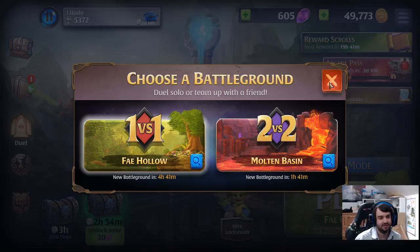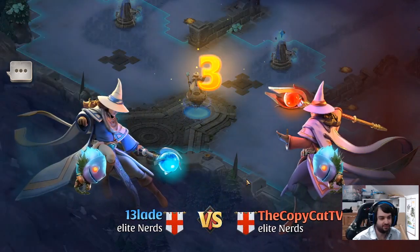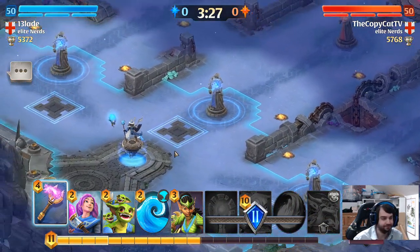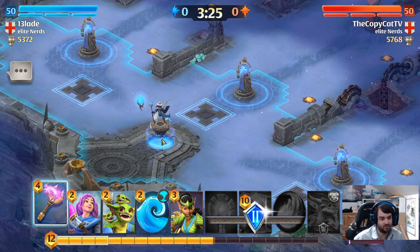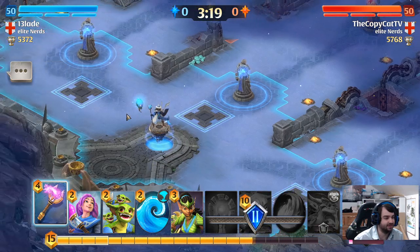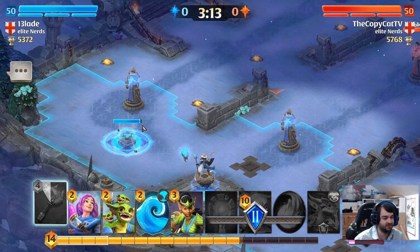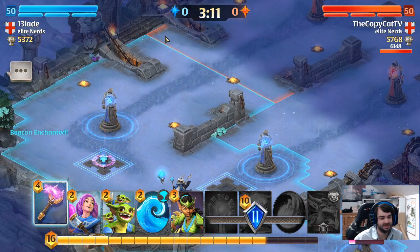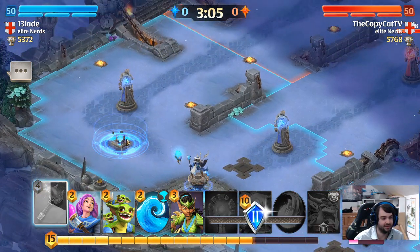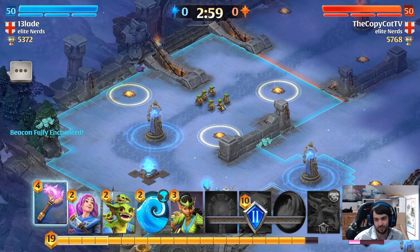Let me show you the map now. Copycat has kindly agreed to sit here and do nothing while I show you the game. This is your mage, which automatically fights at the start. This is your mana bar. These yellow ones are the mana nodes and these are the nodes you enchant to move up your deployment zone. If I enchant this, my deployment zone moves up here. If I enchant it again, my deployment zone pushes up against his.